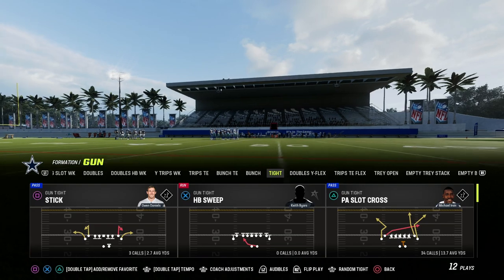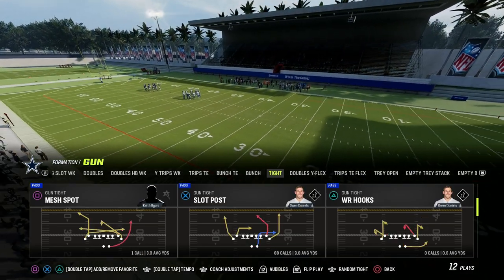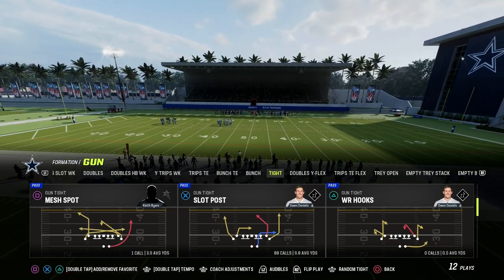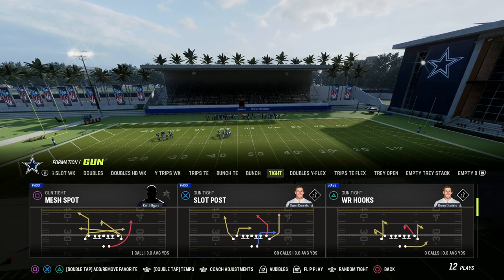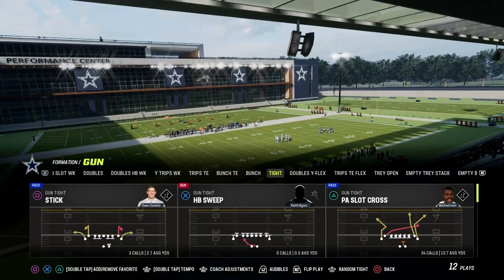You can actually run this a couple of different ways. You can use Hot Route Master to run this. I'm going to show you two key plays from Tite that you want to be utilizing. The first one is Slot Post — I believe this is one of the best versions of this — and the second one is going to be a Hot Route Master setup out of PE Slot Cross.